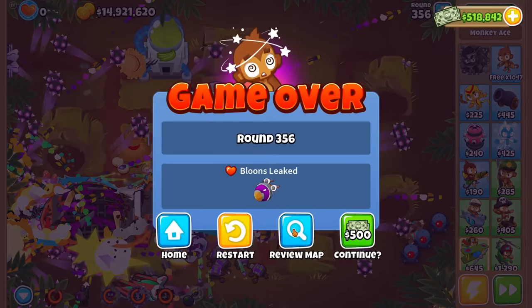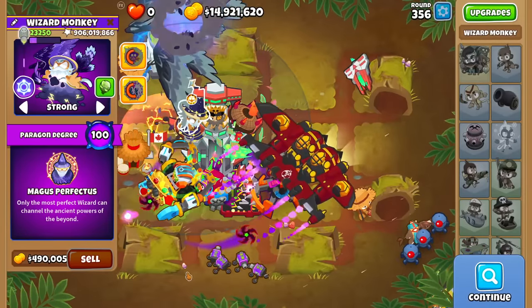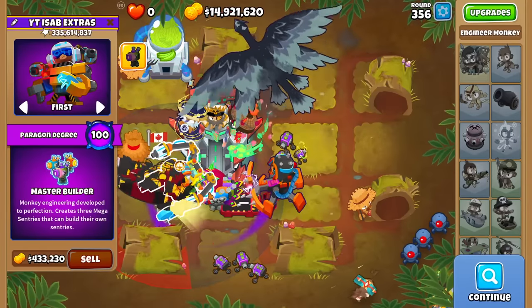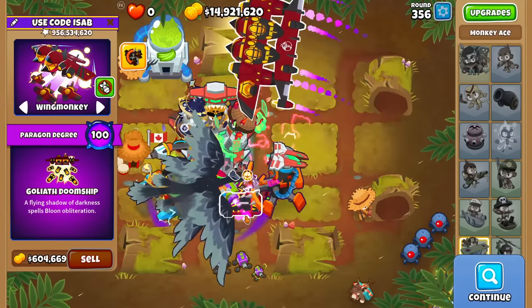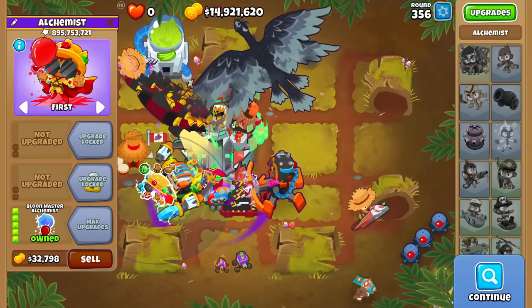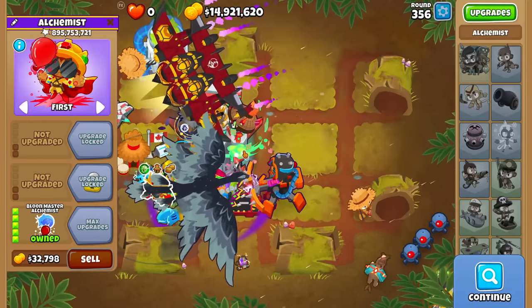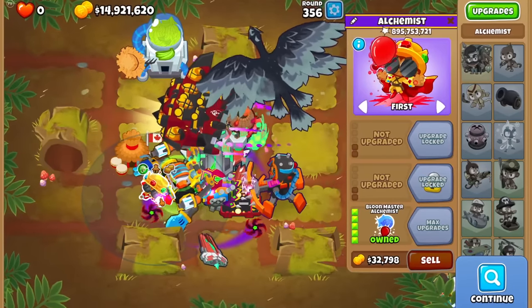That was a 3.5x run — we'll call it 2.7 billion on our highest pop Paragon. Let's see the other pops: 1.8 billion on the Ninja, Ace at 900 million, 335 million, 420 million, 127 million, and 1 billion. And of course we can't forget to check BMA with no buffs whatsoever — as I had a Jungle Drum, it's almost a billion, but a reminder that Alchemist is just a stat stuffer.